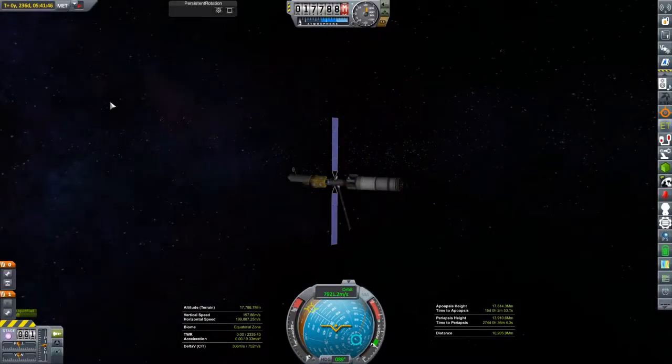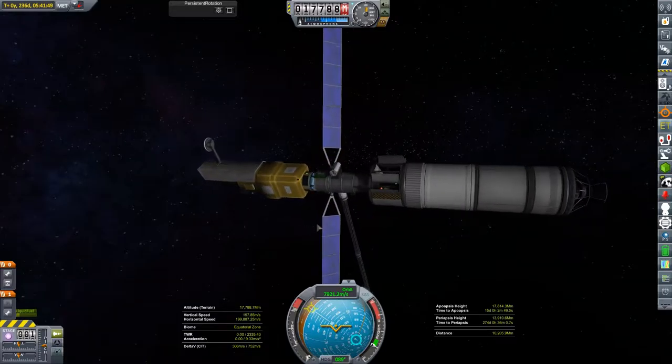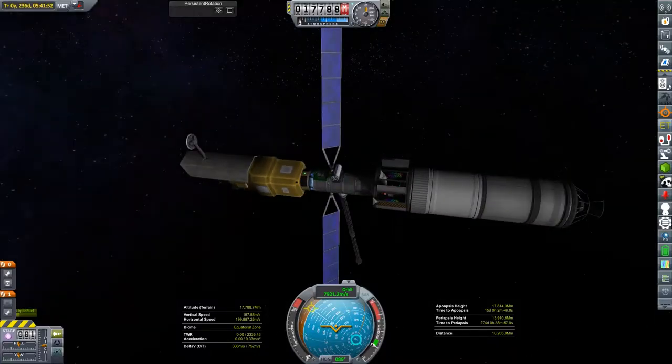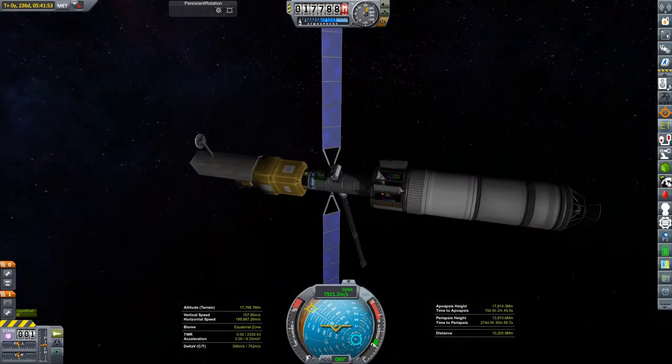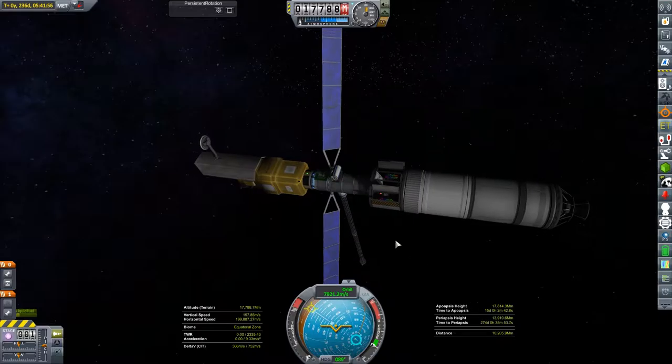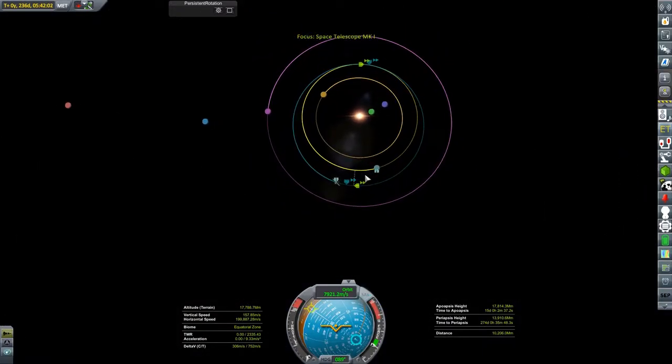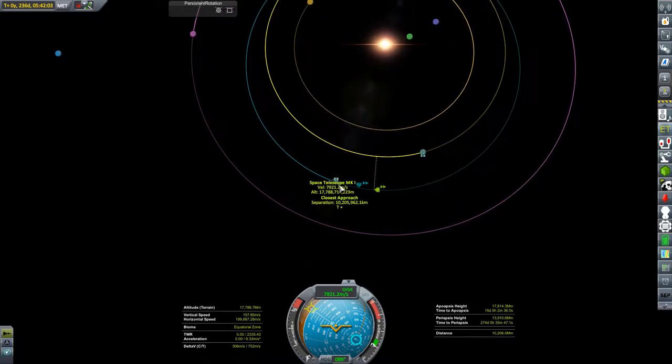Hi guys, this is TinRoll. Welcome to KSP Science Exploration Adventure Episode 9. Here I've got my satellite craft with my telescope on it. The purpose of this is to show you that down at the bottom right, my distance is more than 10,000 million meters away from my target, which I've set as Gale. I've got no control of my probe. Let's take a look at this from the map view — this gives you an idea of the distance between my space telescope and my home world.